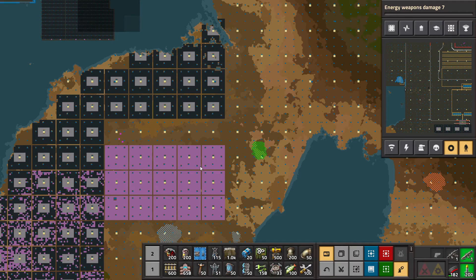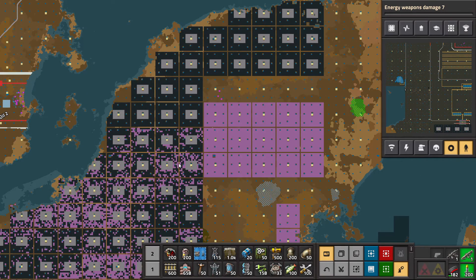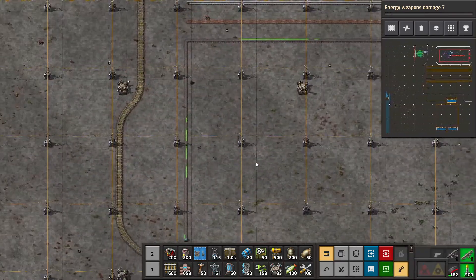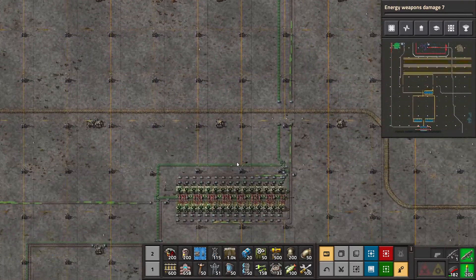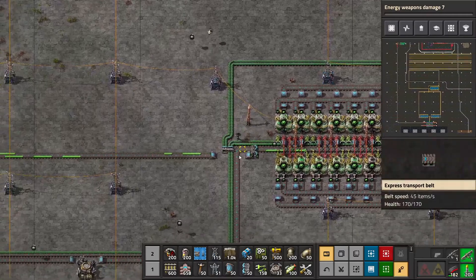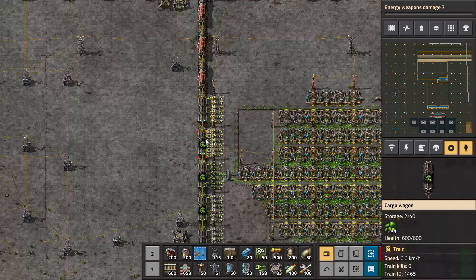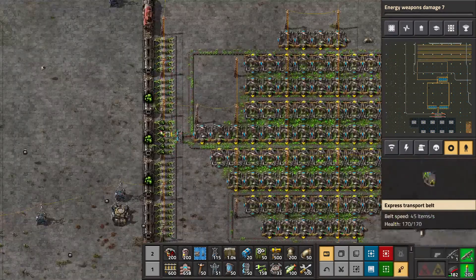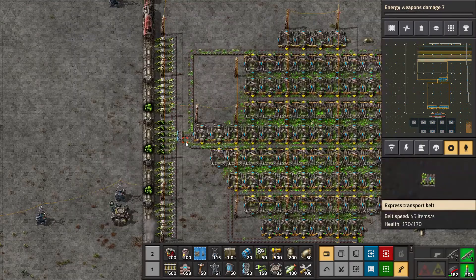I wonder what we're missing for the solar panel — begins with a G. Green electronic circuits, I would say. So yeah, we've gotten some iron here. I do want to make sure this is all working though. Although this is not quite full, let's have it go to uranium processing.